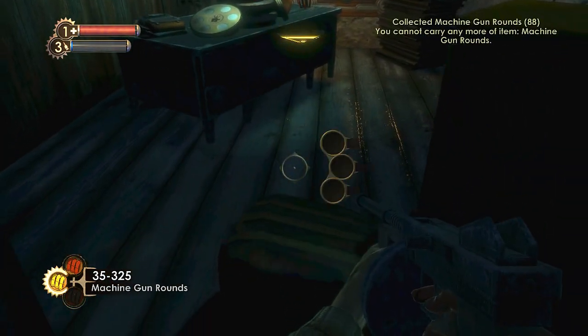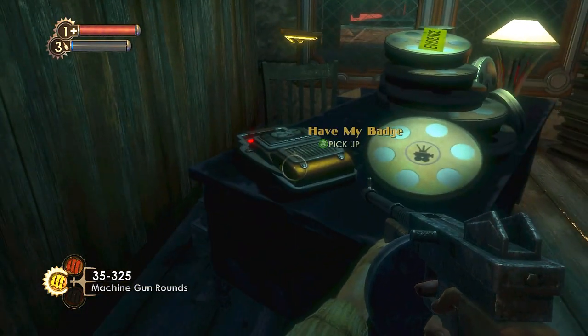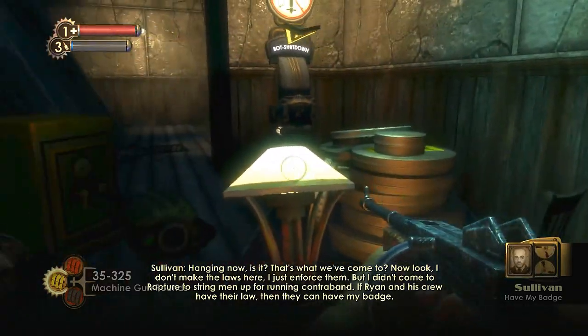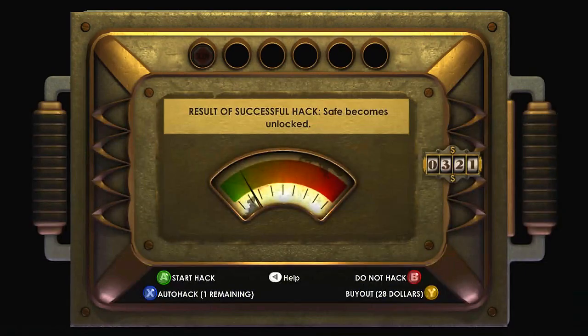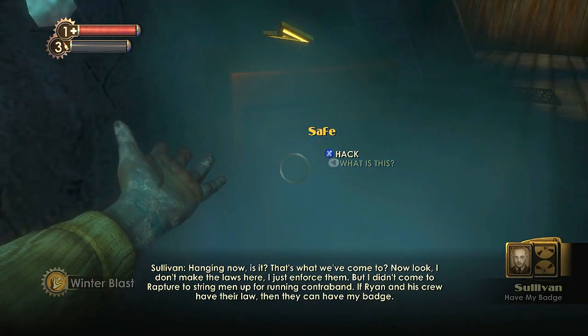Audio recording: 'Hanging now, is it? That's where we've come to? Look, I don't make the laws here — I just enforce them. But I didn't come to Rapture to string that up for running contraband. If Ryan and his crew have their law, then they can have my badge.'